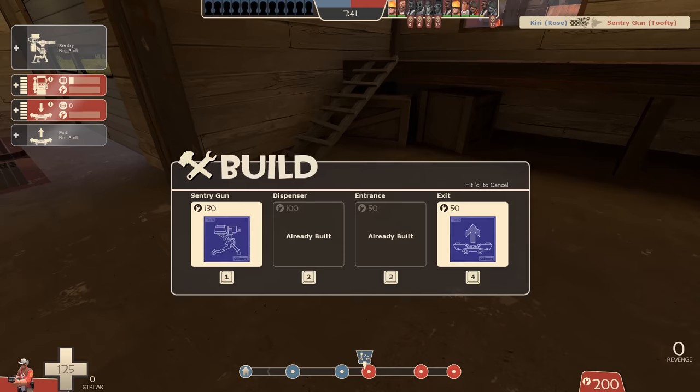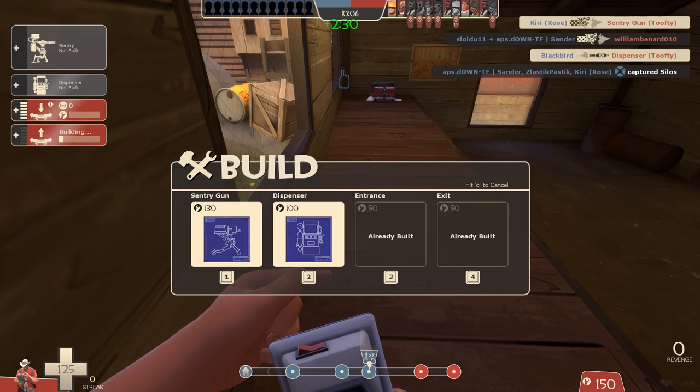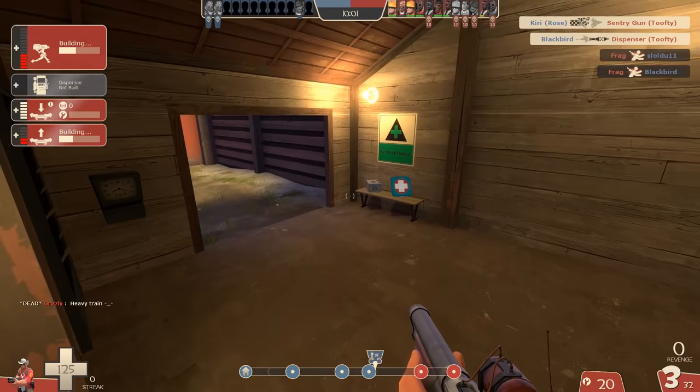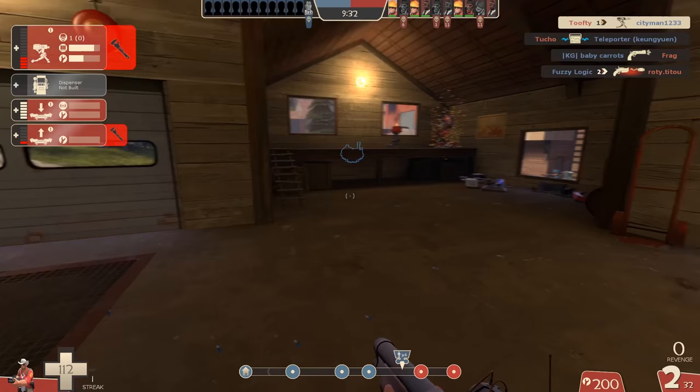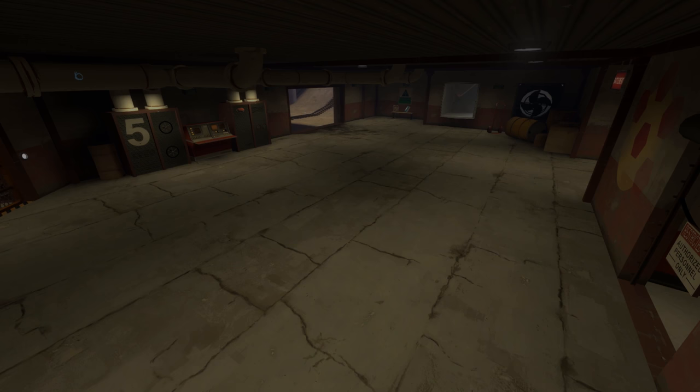The second spot — I won't spend too long on this. The one I really wanted to make work was in this window here. I also tried further back but focused mainly on the window. Like I said, I didn't have any luck with it at all. It should totally work — it shoots enemies as they go around the corner from behind, you can teleport teammates in, so much cool stuff could happen. But forget it.